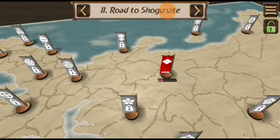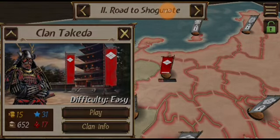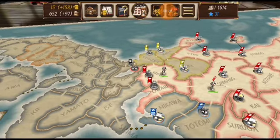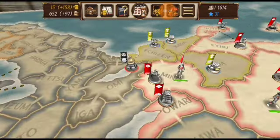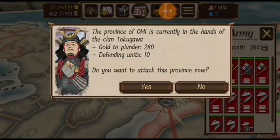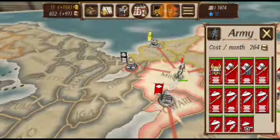Hey guys, this is Nick here. Today we are back with another Shogun's Empire video. Hopefully today is the last one. All we have to do is eliminate Clan Tokugawa and conquer Province Omi, which we are already entitled to. I assume you have a good army — yellow did not contribute troops, but that's okay.